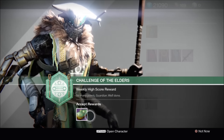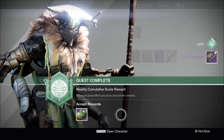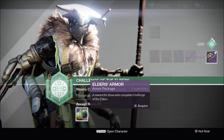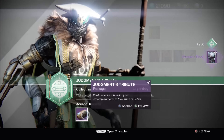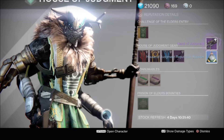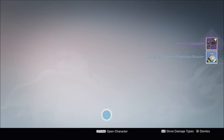Next up, we're going to look at my Elder Siege reward. First up, let's open the weapons package — boom, we have the Nightmare, a Rocket Launcher. We'll have a look at the rolls in just a moment. We have the Armor Package — boom, we've got the Warden's Blood. And we've also got a Judgment's Tribute Package. Let's see what Variks is giving us — Hand of Judgment and a House of Judgment Reputation Booster.